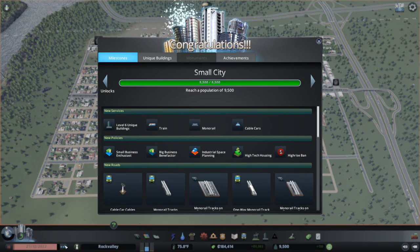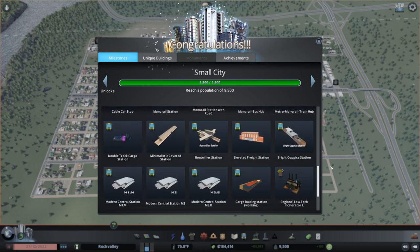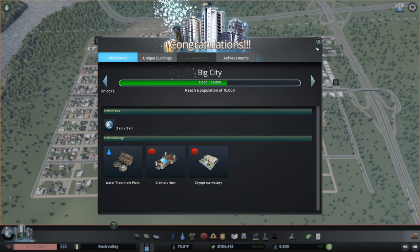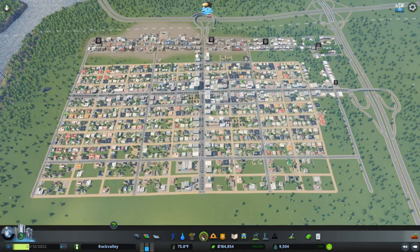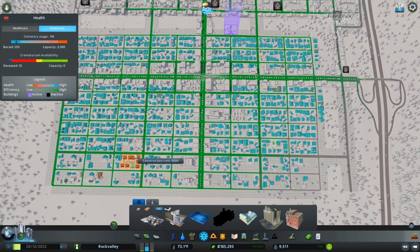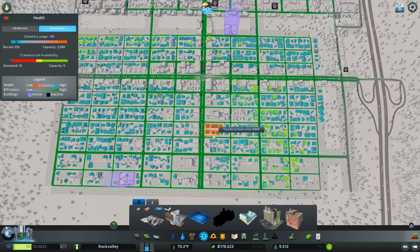Our big town is now a small city. As a small city, we'll have access to rail transportation — we can build train stations, cargo train terminals, and all sorts of different kinds of stations. Our next goal is to become a Big City, where we'll be able to add crematoriums and water treatment plants. For right now, I need to make sure we've got more than one cemetery, so I'm going to add one right over here outside of downtown. That should help keep our cemeteries efficient and also keep our land value high.